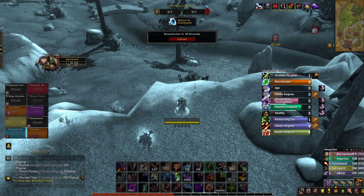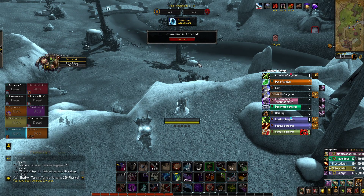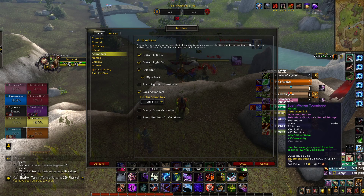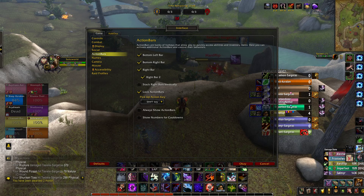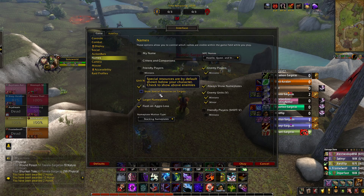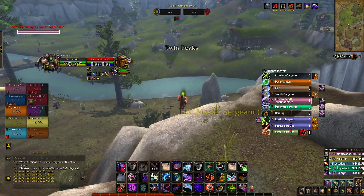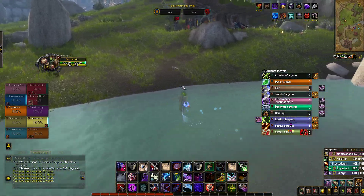Maybe you notice in the beginning I actually have my side action bars right here — just small things that I occasionally use: my belt, my glider, my toy, a normal sap, my macro sap, stuff like that. Somebody a while back had asked about my nameplates. I don't use anything special except for Larger Nameplates, which is very important. Without it, it looks small and hard to see, so Larger Nameplates helps out a ton.